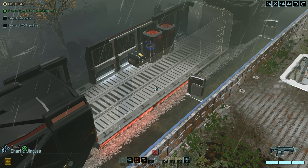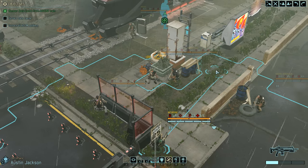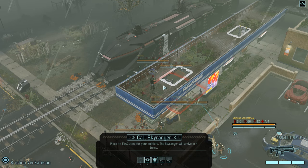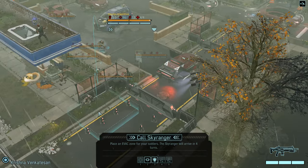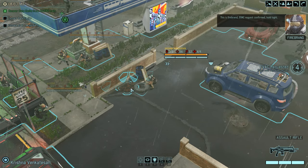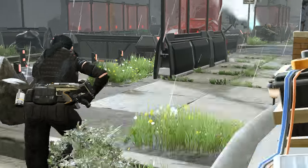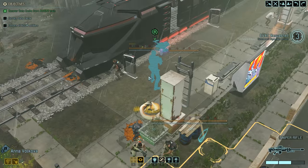Job done basically — we could stick around and probably clear the map. The plan is to get out. We'll call the sky ranger back here where it's relatively safe. It's four turns away — I definitely should have called that last round. So we'll probably have to fight off at least one enemy wave to get the sniper a little bit closer. Surely they're coming to fight us, right? Well, I'm not going to make it easy for them.